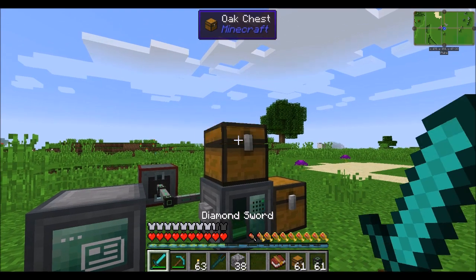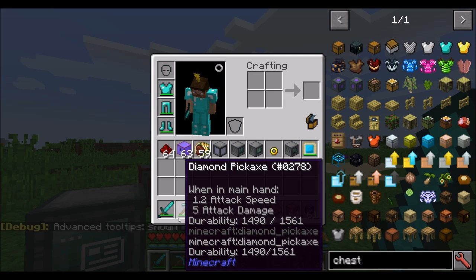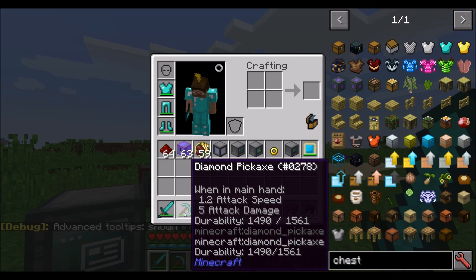And if we enable F3H, we should see some information about the damage — and those numbers look like they line up.